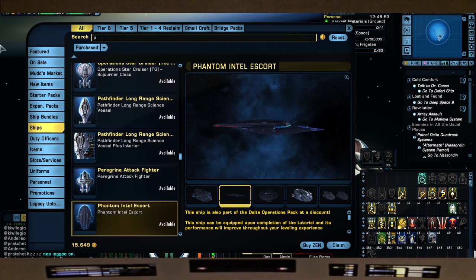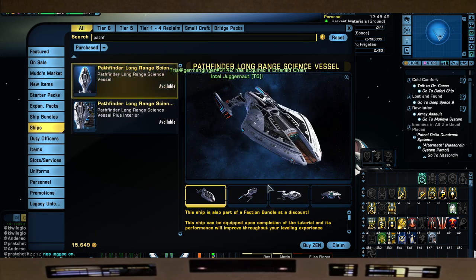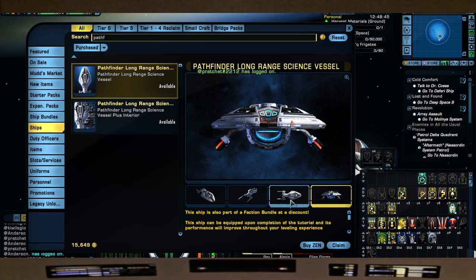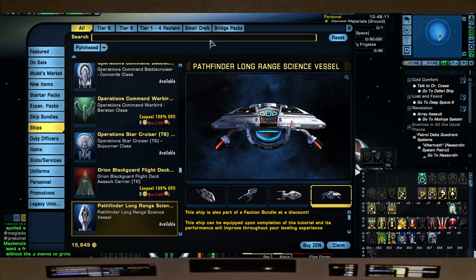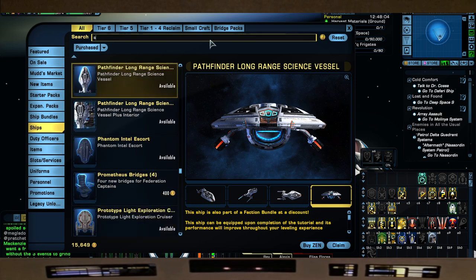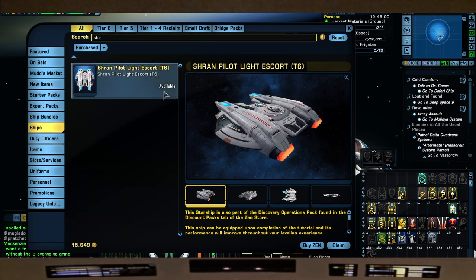Next is the Pathfinder, which is the tier six Intrepid. They gave it a new skin that's not my favorite, so I tend to just use the Intrepid or Voyager skin. If you want the skin and kit-bash ability, the Pathfinder is a great option. A lot of people like it. Again, it's free with the coupon - we're talking about a free ship here. If you're just starting out or you're looking for hero ships or end-game content ships, this is what this video is for.